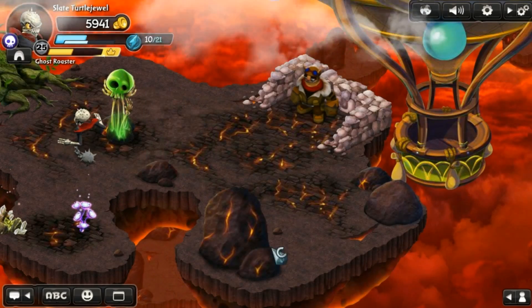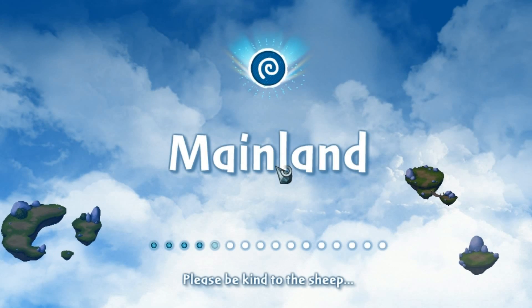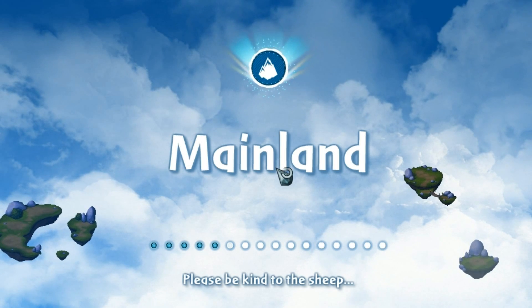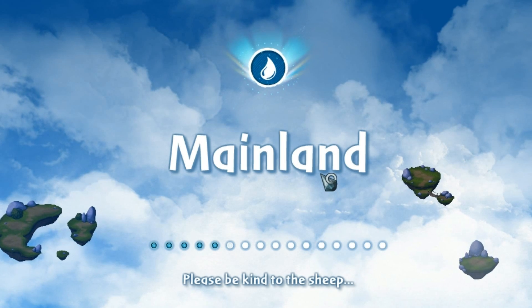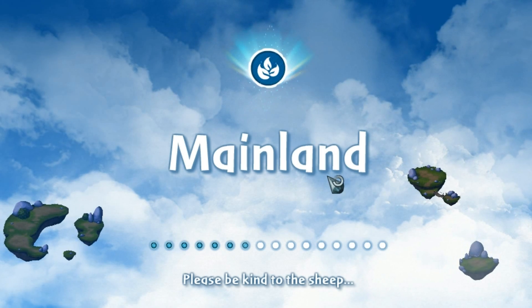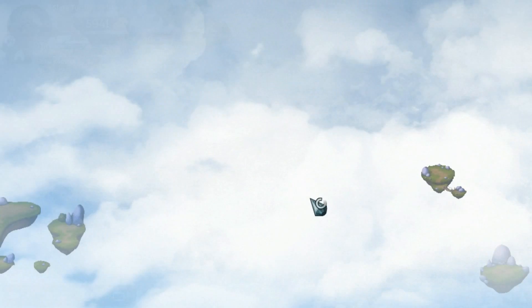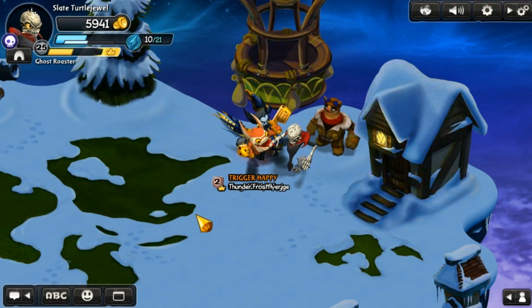Now this is basically where you go to interact with new people. Normally when people see you they send you a friend request and stuff like that, you know, because people want friends. Skylander people are friendly.